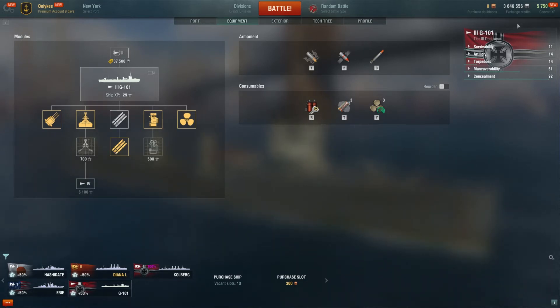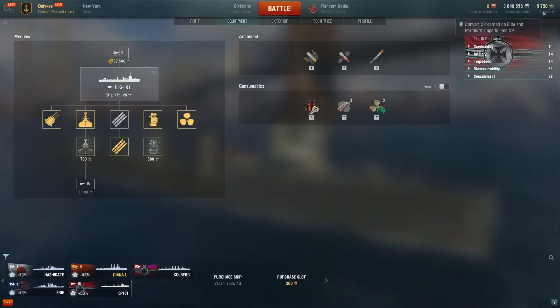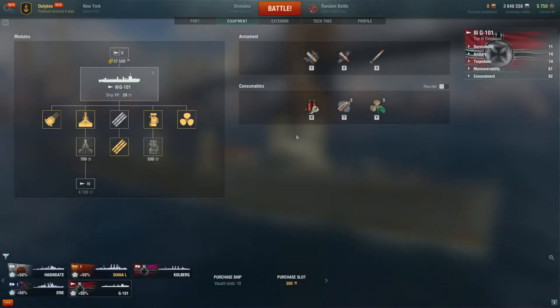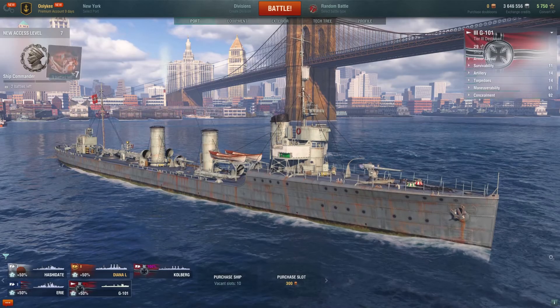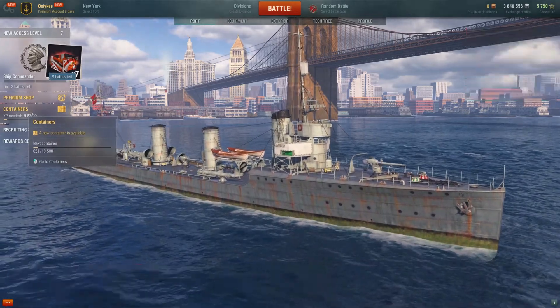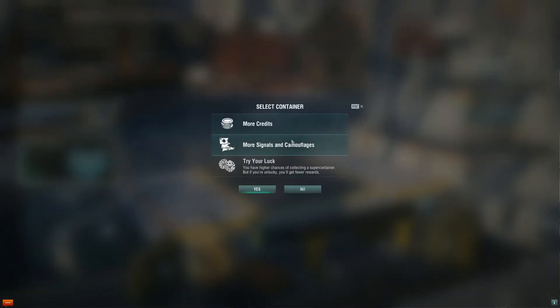I usually try to get a little bit closer for more accurate shots, but I usually open fire as soon as I can. The second one would be G101 - we played with it and lost the match, but we upgraded the torpedoes because we still got some experience. As you can see, I have 5,750 free XP. You can buy free XP using doubloons, but don't do that - don't ever convert your XP with doubloons. That's a waste of money - one of those tourist traps.